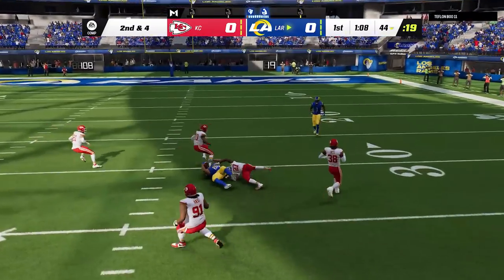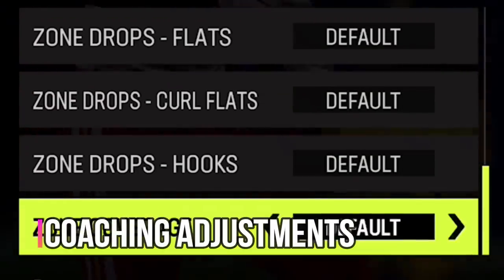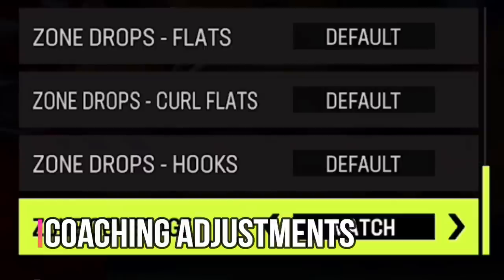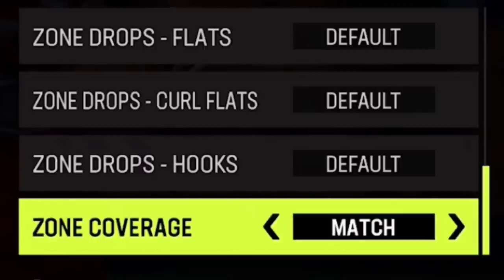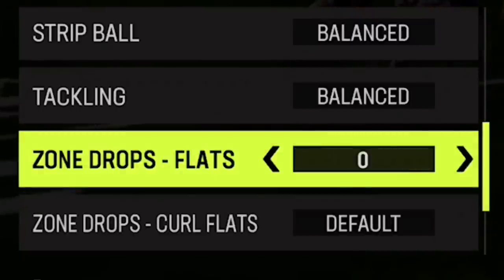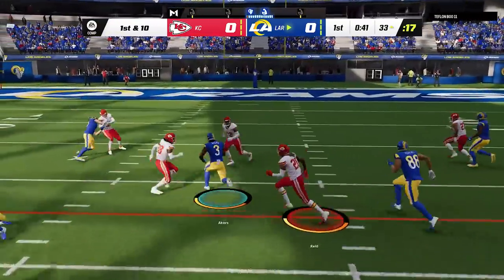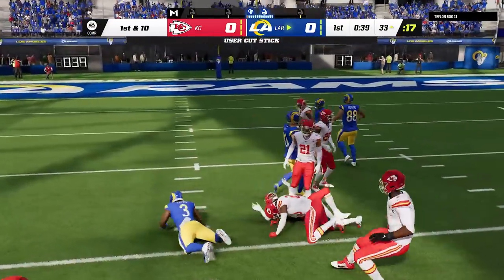My next tip is coaching adjustments. The two I use the most: I put my zone coverage into match because I feel like it covers a lot tighter, and I set my zone drops to zero because I run a cover three but like to put my defenders into hard flats, which I find covers best. Everything else I change throughout the game — link in the description if you want to learn more.